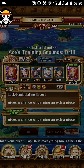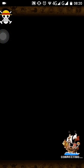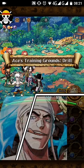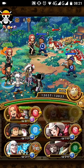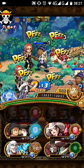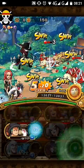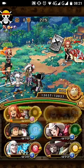I do double stamina because if we're lucky enough — it's not that easy — but if I recall, you can get 10 Aces with double stamina. Every time you see an Ace on the map, he can drop himself, which is really good.